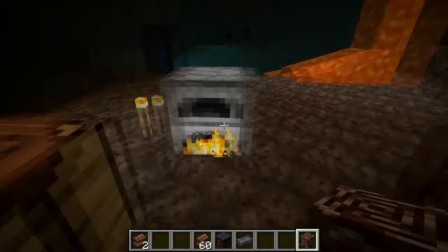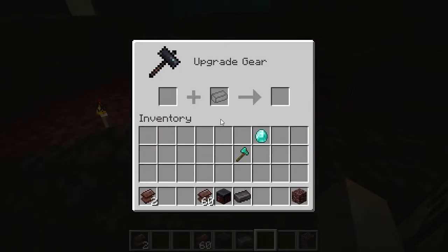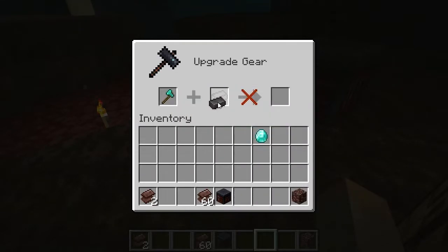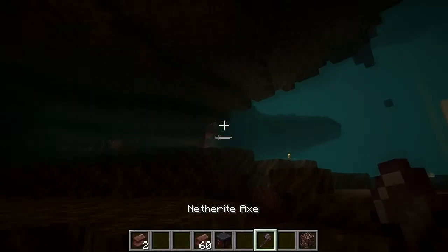Now for the final part, we come over to our smithing table. You put your diamond axe — has to be diamond — and your netherite ingot, and you get your netherite axe. And there it is.